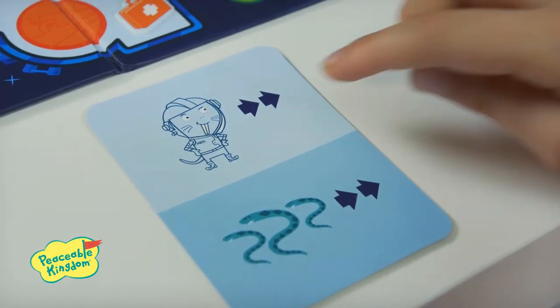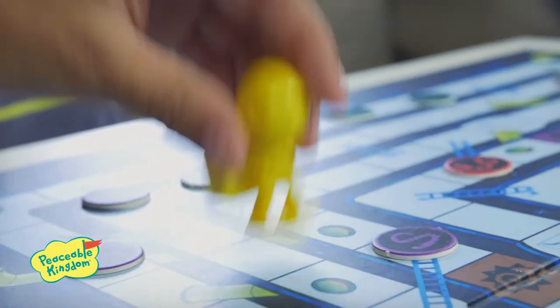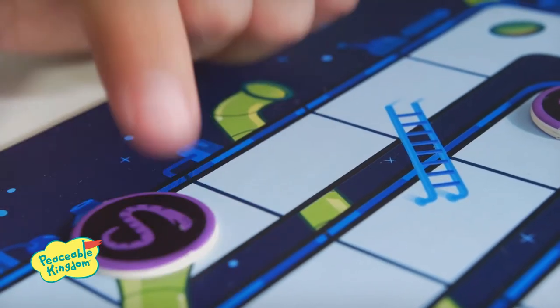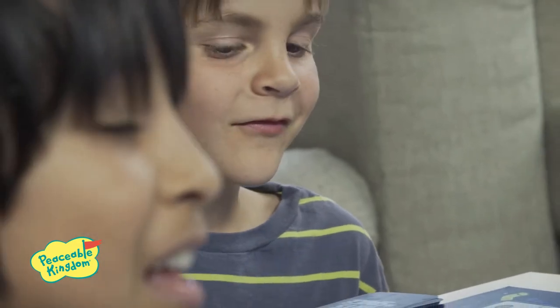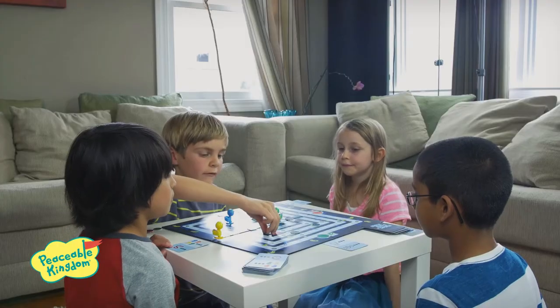If your card shows a clear mole rat, move your own mover. If your card shows a rainbow mole rat, move any mole rat on the board. If it shows all four mole rats, all mole rats on the board move. If your card shows a single colored snake, move one snake of that color. If there are no snakes of that color on the board, you do nothing with the snakes. If your card shows a rainbow snake, move a snake of any color on the board — decide which one to move together.